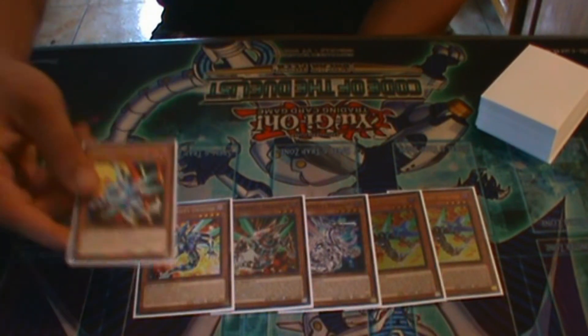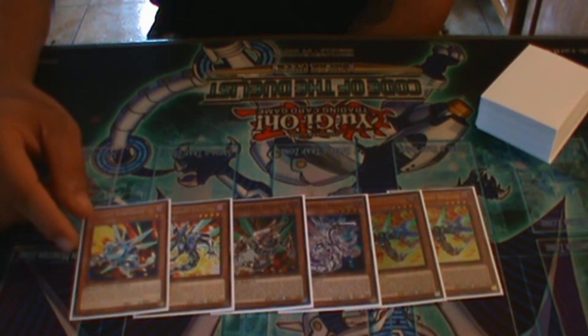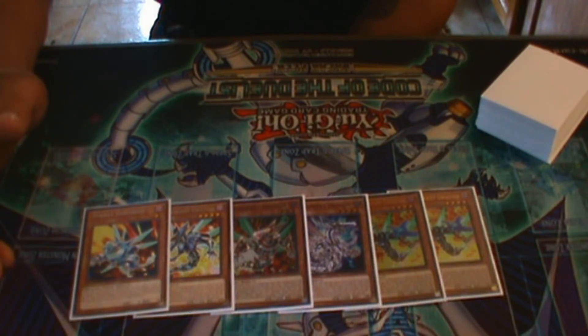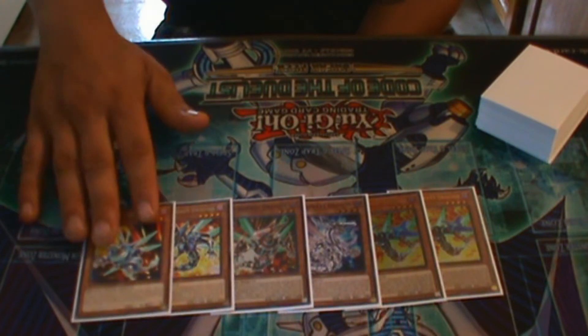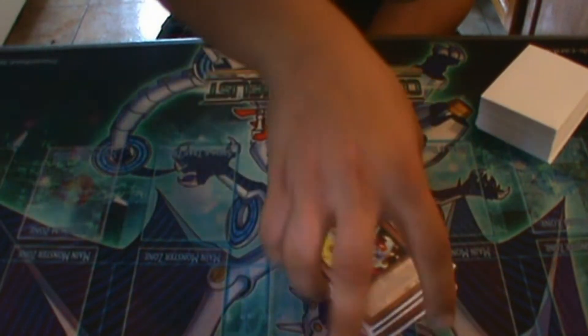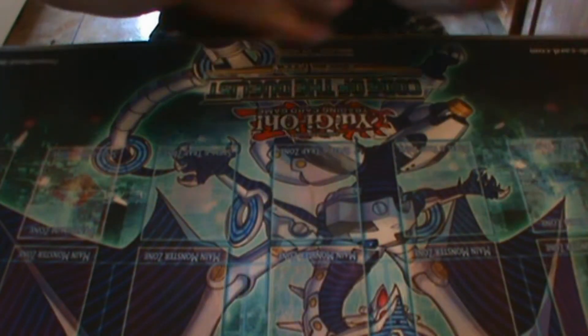Rocket Synchron is a level 1 tuner, and if you normal summon it, you can special summon one level 5 or higher Dark Dragon from your graveyard to your field — its effect is negated, but it lets you synchro up a lot quicker. If you use that effect, you also can't summon anything from the extra deck except Dark Monsters. That's it for the Rockets.